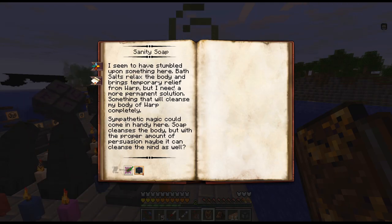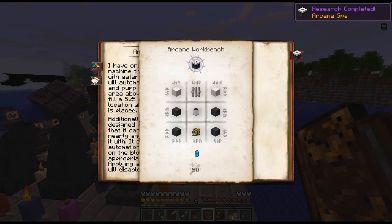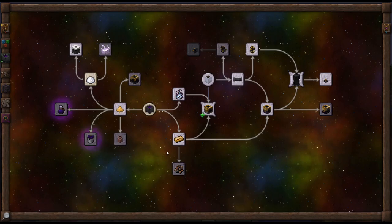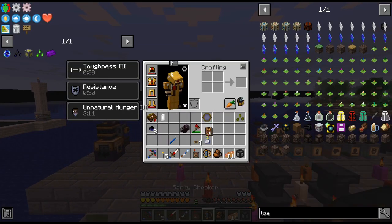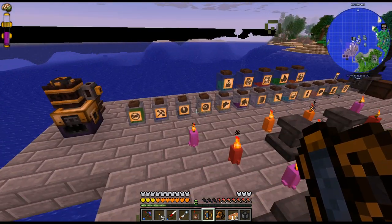'Relax Body' — it brings temporary relief from warp. I need a more permanent solution that will cleanse my body of warp. Can we do like an arcane spa? Basically you do this and then you can jump in the water if you feed it with salt. I think most of my warp is actually going to disappear — I think it's temporary, but I could be totally wrong.